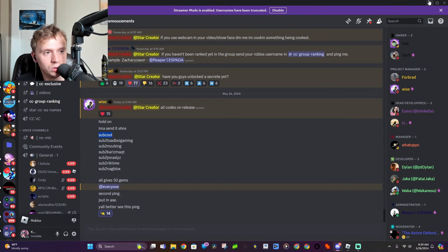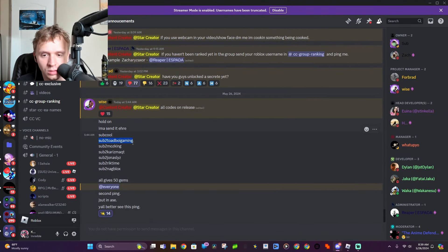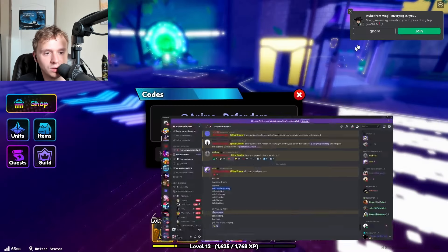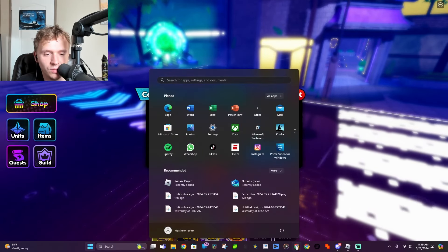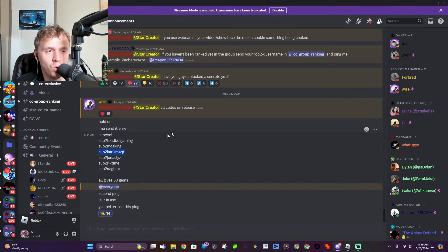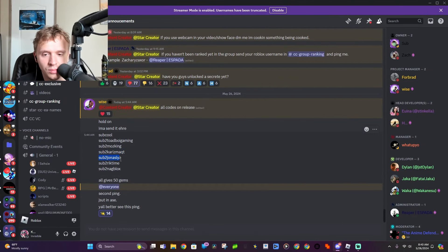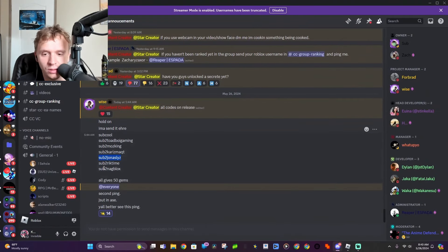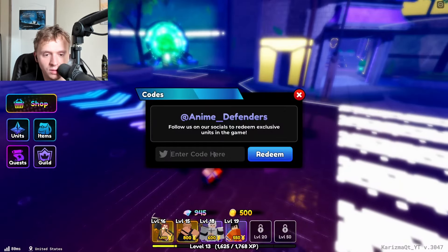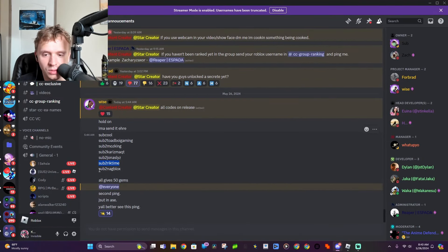So I'm going to do them one at a time. First is Sub, second is Toad Boy Gaming, third is Moz King, fourth is Charisma Cutie — which is me, so if you haven't hit that sub — fifth is Jonas LYZ, sixth is Rectime — I said your name wrong, so I apologize — and seventh is Nag Block. Each one gives you 50 gems, and we're already racking them up.